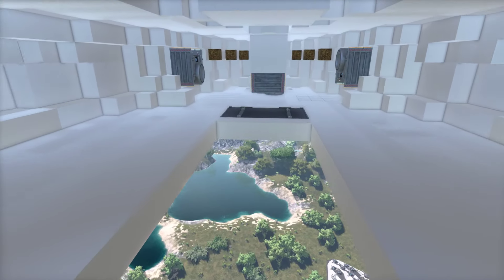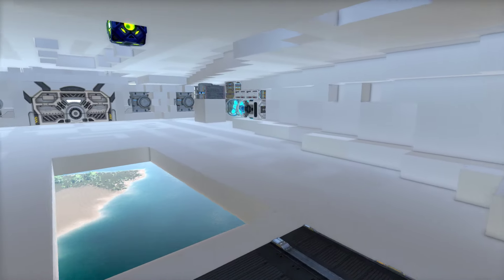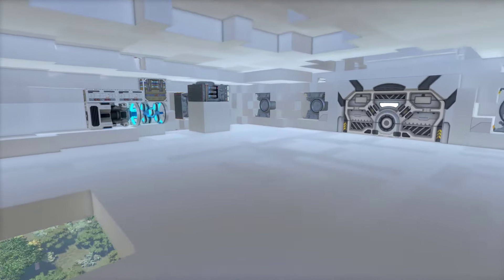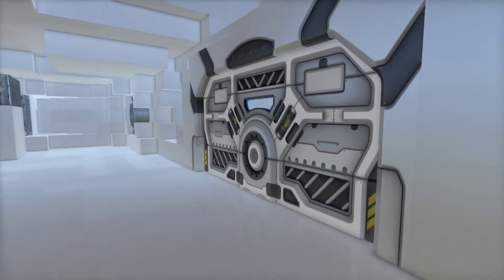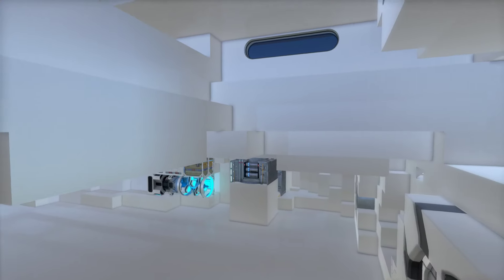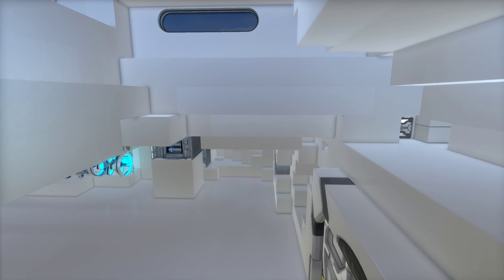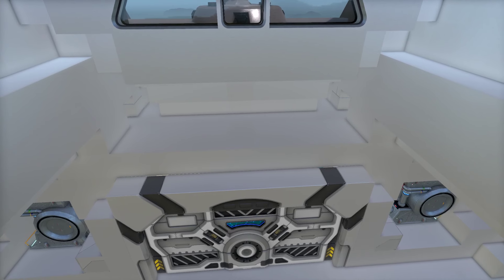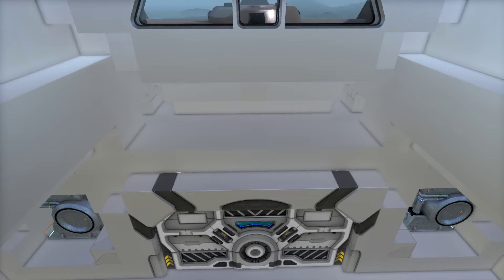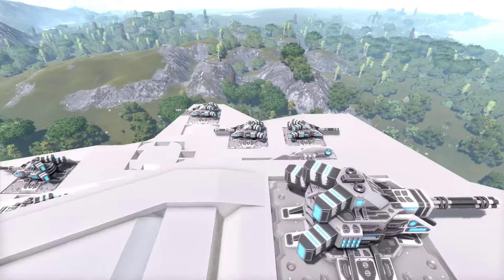The whole center area would stay open as a hangar all the way up to the front, which would have some kind of wall sealing off the hangar section. There'd be a couple of elevators on either side of the hangar going up to the floor in between the hangar and the bridge. That middle area I'm kind of wanting to deem as a small farm — I'm guessing I could get about 36 grow plots in there. After that it's right up to the bridge, and that's pretty much the whole ship.